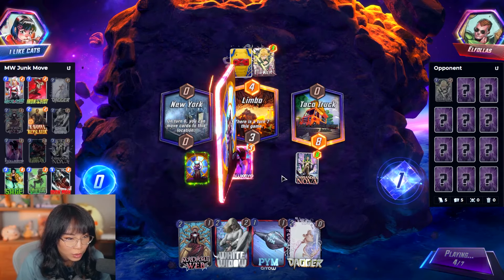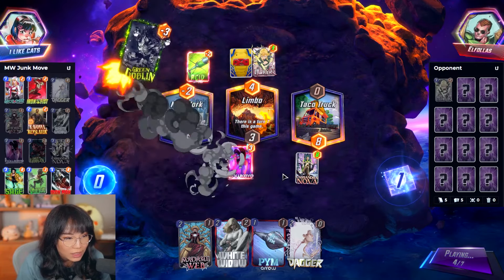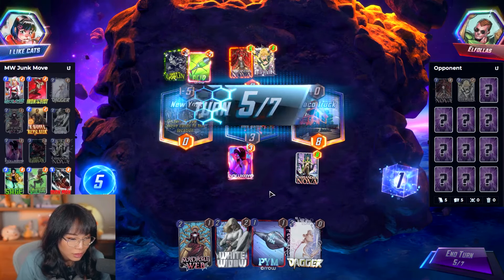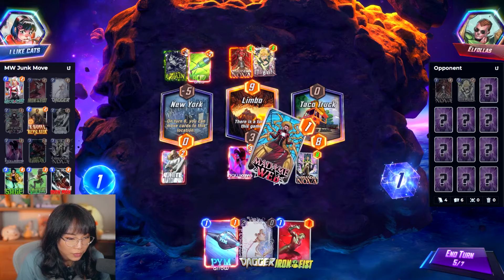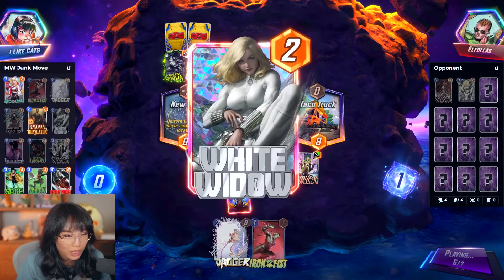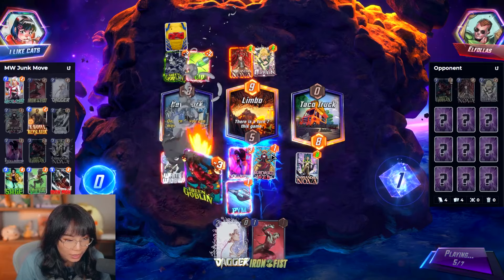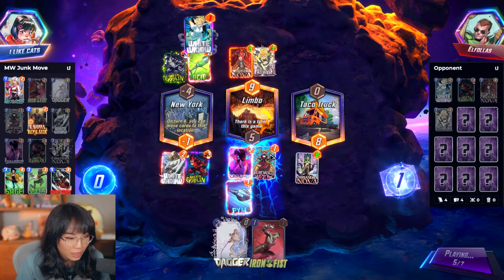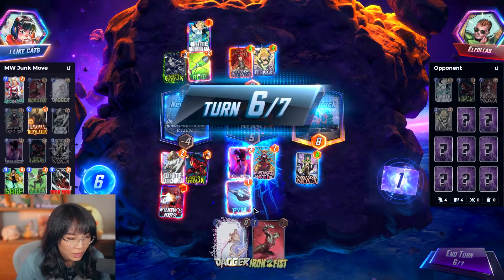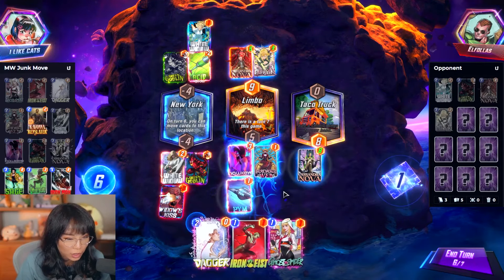There we go — there we have the Dagger. I could put it there because with Madam Web, I can move it anyway. They're also doing some funny stuff. Oh, interesting — it needs to be revealed to move. I thought maybe you can move it the turn you play it, but you can't.